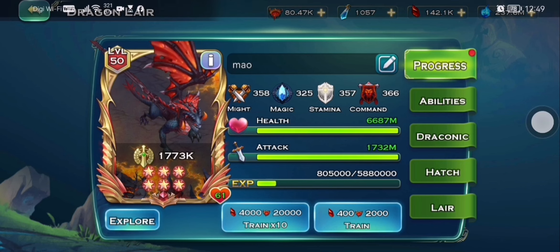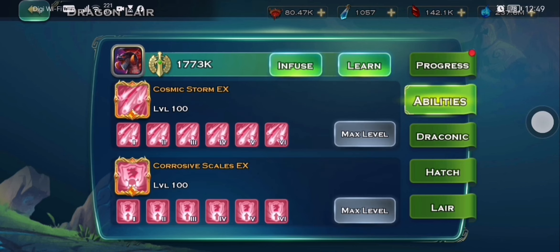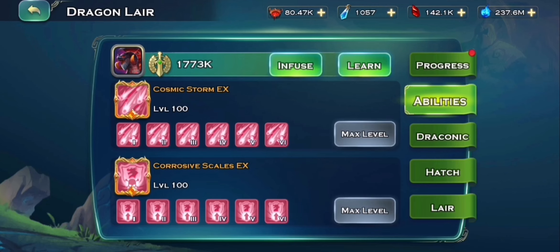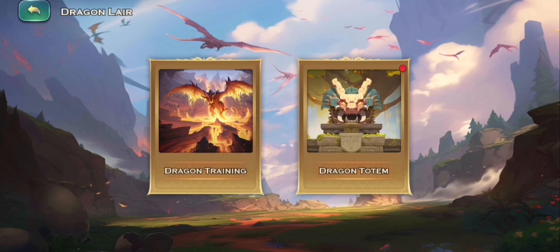So, this was my dragon that I was using for the 2-4-2 Void. I do have a pay-to-win greatest skill that I got by luck from the event. I was really lucky for that one.